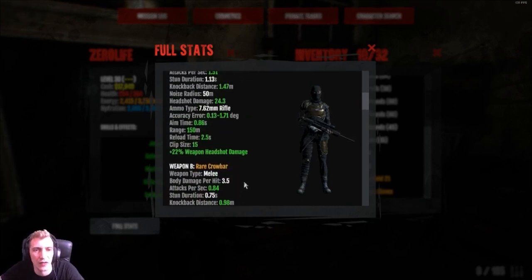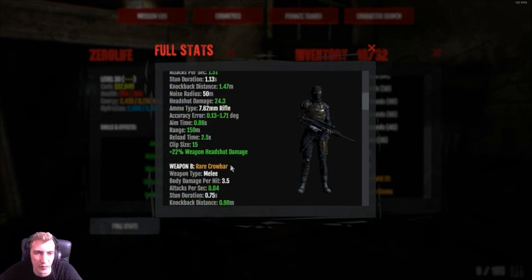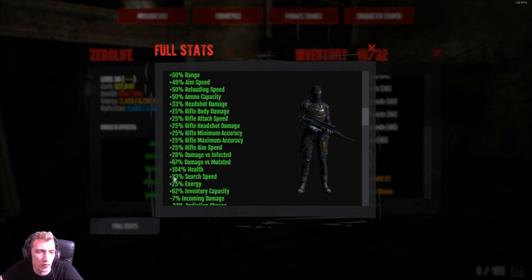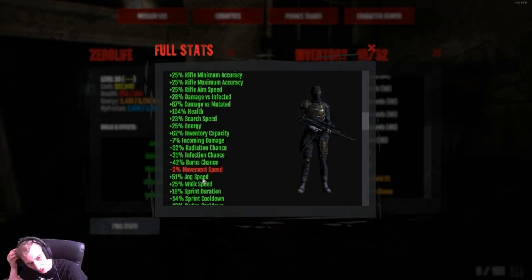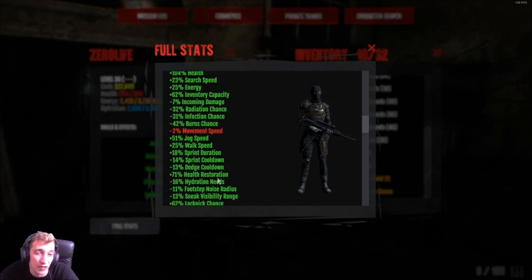My rifle is currently doing 24.3 headshot damage, combining weapon headshot damage and rifle headshot damage. We've got an extra 67 damage versus mutated and 28 damage versus infected. I'd like to get infected damage up to 50 so I can one-shot everything. I've got 104 health, 23 speed, 62 inventory capacity, and 51 jog speed. You only need 25 jog speed for the Titan - I'm also looking to do the Tendril solo and figuring out the jog speed needed for that.